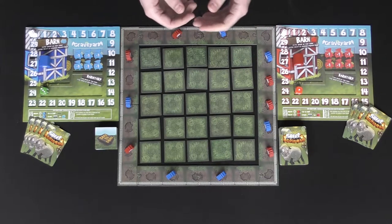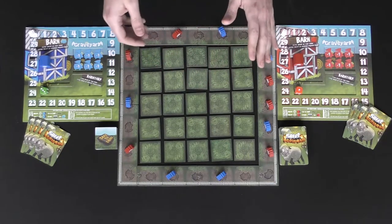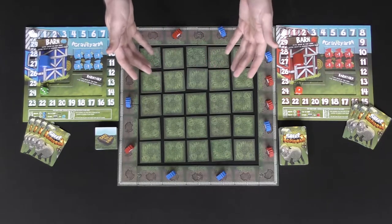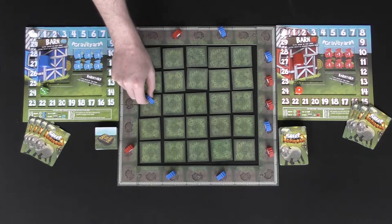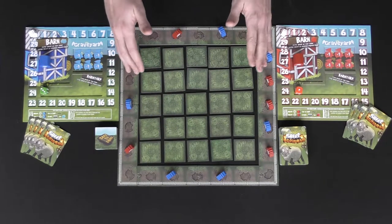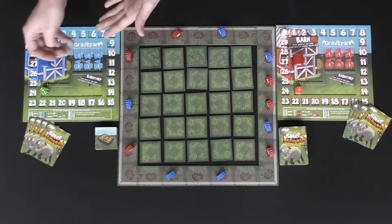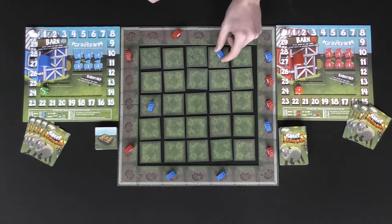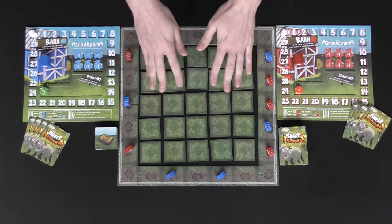To start the game, the first player takes two actions on their turn. The first thing you can do is move — you can move up, down, left, right, or diagonally. You can move the same sheep twice, but that uses both of your actions. So if it was blue's turn first, they could move once and then move again — that would be both actions.